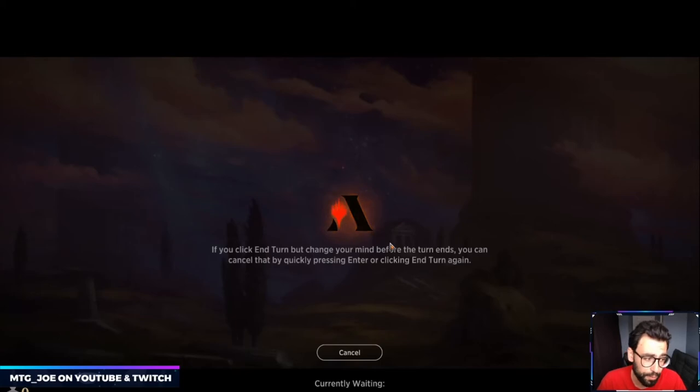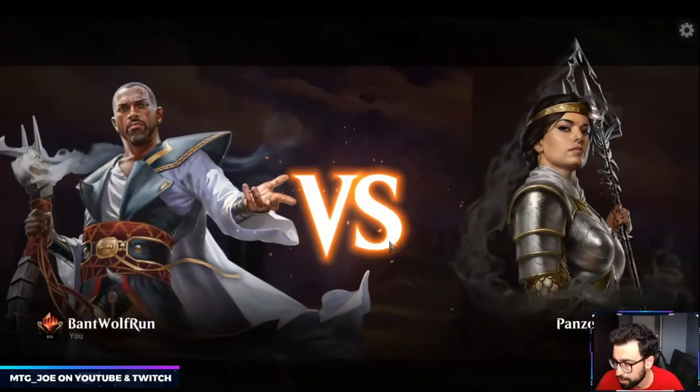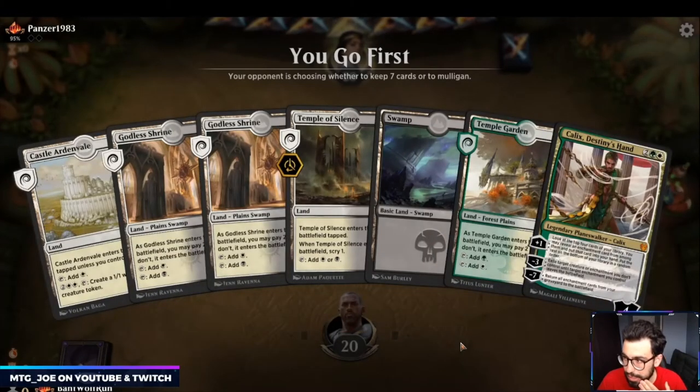I'm going to mulligan this hand. We'll keep this one — we have a scry on one and Calix at the very least should find something. Arena may need to take a break today. Let's put the Godless Shrine back. Mull to five — okay, they're a Fires deck.